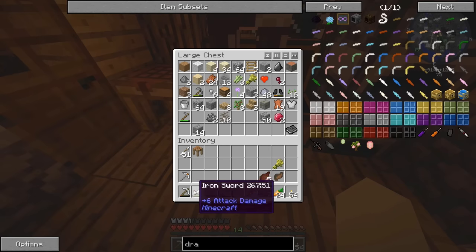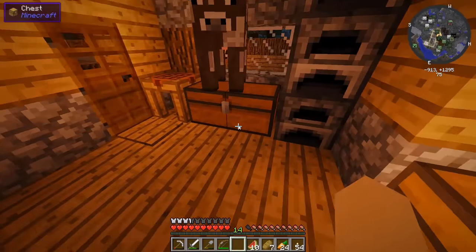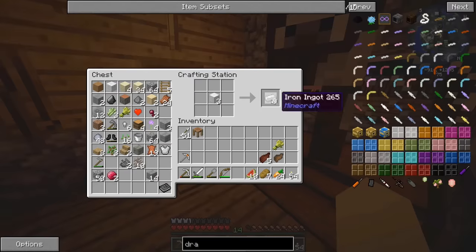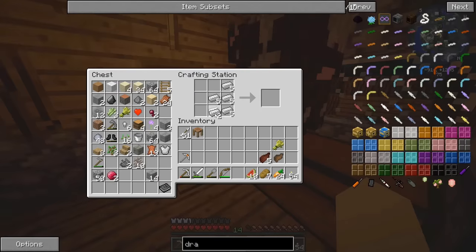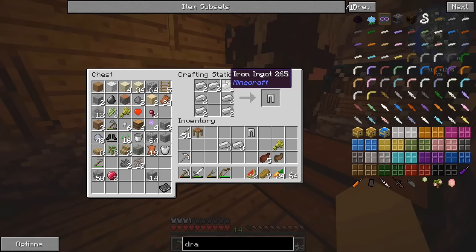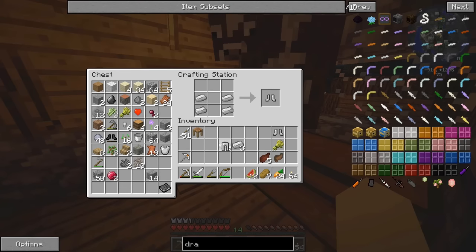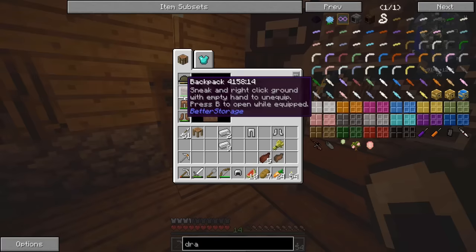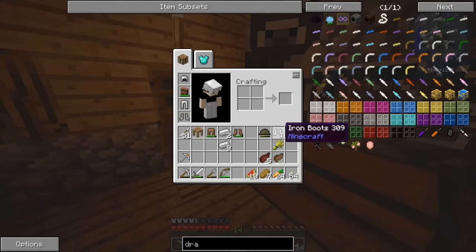We can't make a chest plate because we're using our backpack, so leggings, feet and hat. Let's put on all of these upgraded iron armors. The leather backpack actually provides leather armor status, so it's not like we're skimping on armor.